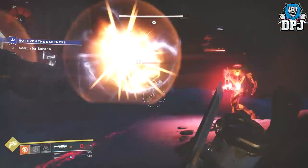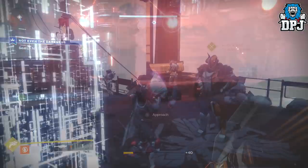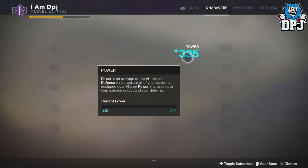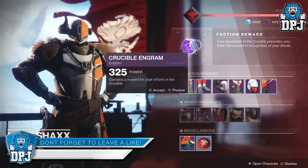When it comes to spending those tokens, these vendors will be selling 330 power level engrams. Even if you are at the top level of 335, most of the time these engrams are below max level, which can be a pain as it means you have to waste shards raising their levels by infusing.